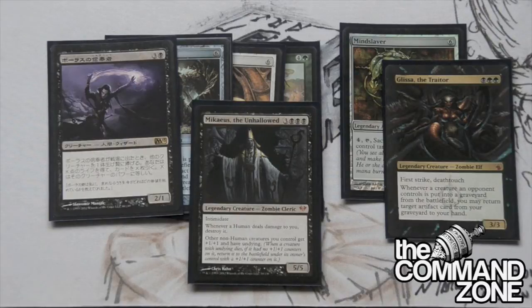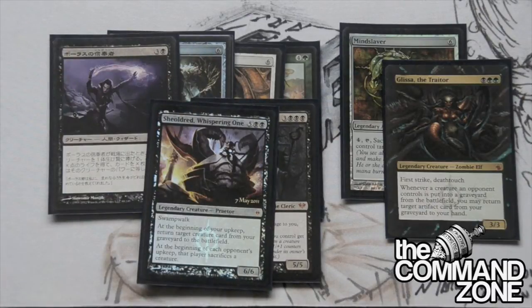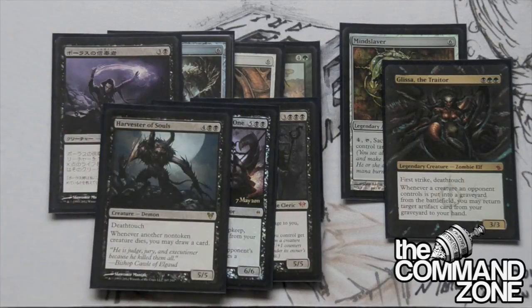We have Sheoldred - can't get away from her. She's going to help us recur some of our guys. We have Harvester of Souls - one of my new favorite creatures. I love this card from Avacyn Restored. We're playing Wrath effects, our opponents are playing Wrath effects, we're doing all kinds of crazy stuff on board, and Harvester of Souls is just going to let us draw a ton of cards. If you're looking for a black creature that draws cards, Harvester of Souls is the one - there is no card that compares to it in black.